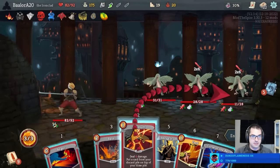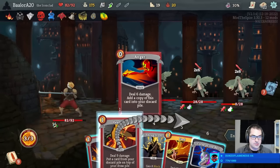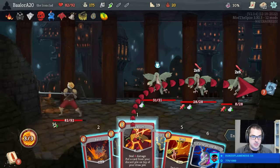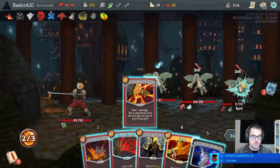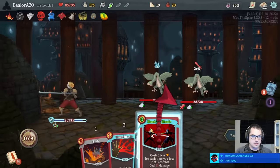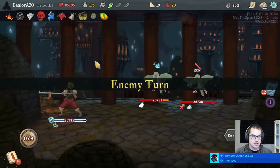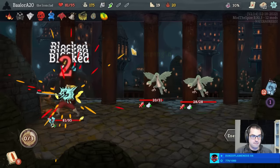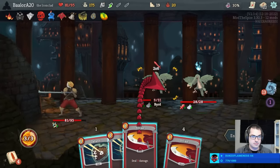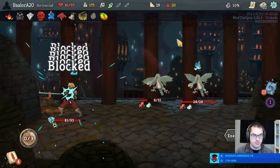This does five, this does four. So if I Anger, Headbutt, Feed — it already dies, right? Yes, but then I only have one energy, right? So yes, I should Headbutt Blood for Blood. I think hit this one — don't think it matters that much. I do lose a little bit more health here than I would have liked, but overall we're okay.